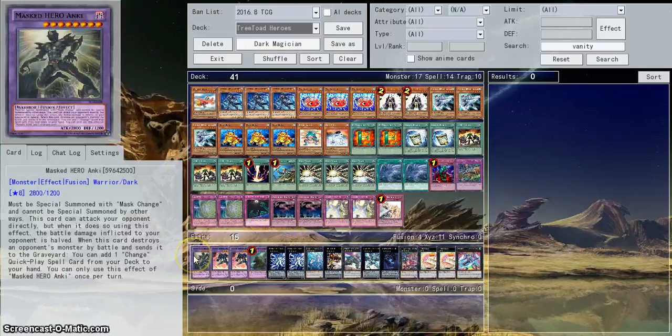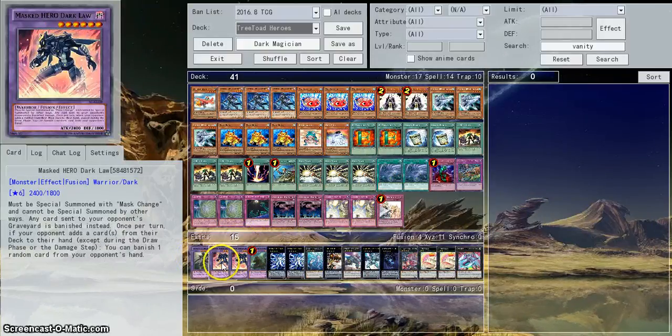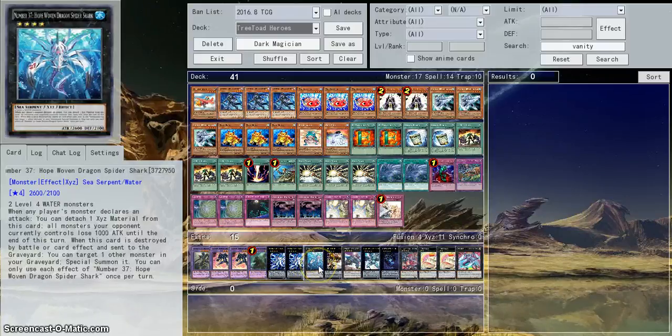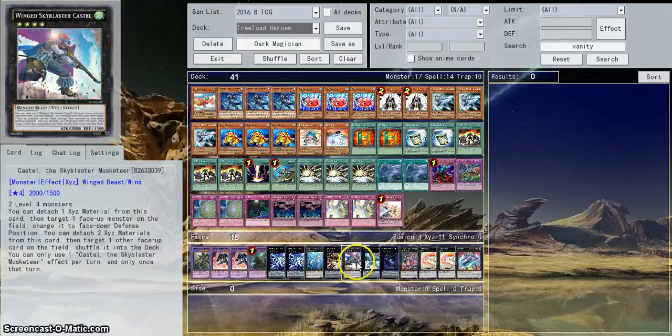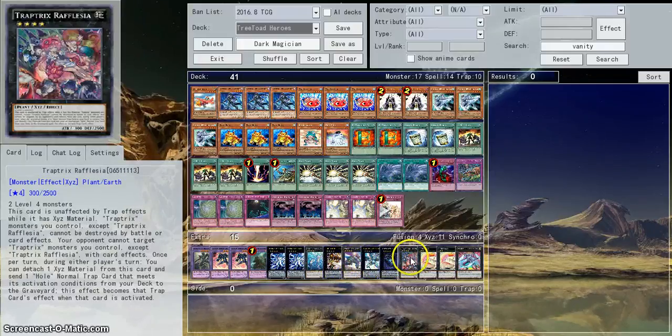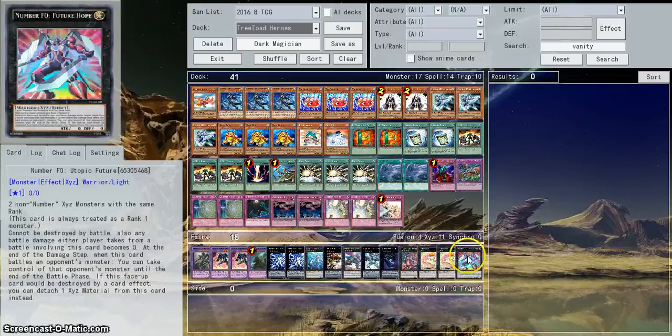Then for the extra deck, we are playing one Masked Hero Anki, two Masked Hero Dark War, one Norden, two Bahamut Sharks, one Hope Harbinger Dragon Spider Shark — that's a mouthful — one Excalibur, one Castel, one Dagosto Emerald, one Dweller, one Rafflesia, two Tree Toad, and one Evilswarm Exciton Knight... Epoch-Topic Future.